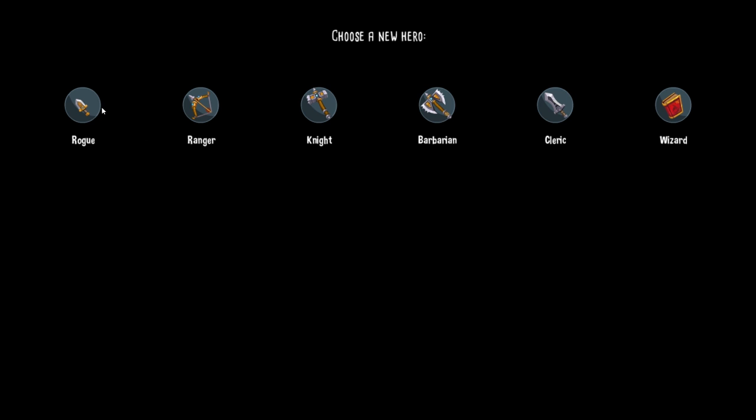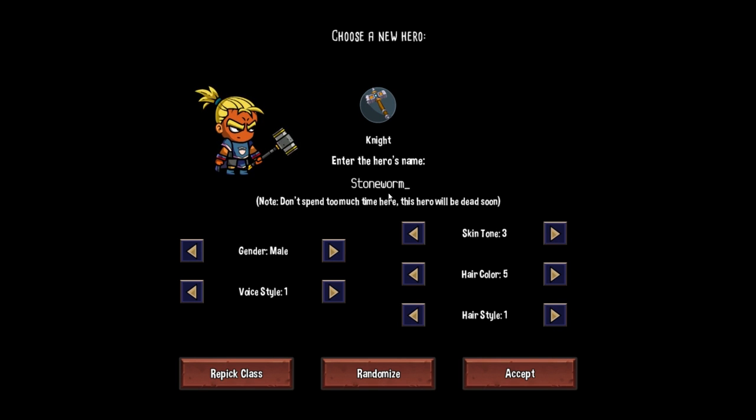We gotta select our character. The rogue is basically playing the game on easy mode. The ranger I haven't played yet, but I have done the knight, the barbarian, the cleric, and the wizard. I personally like the knight the best. The knight is all about card denial — punishing your enemies for doing all kinds of stuff, punishing magic very heavily, and using defensive cards to whittle away at the enemy and force them to die on your shield wall.